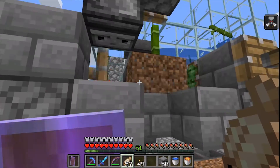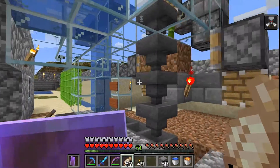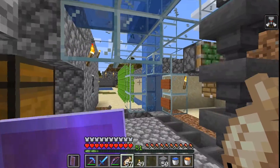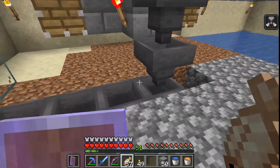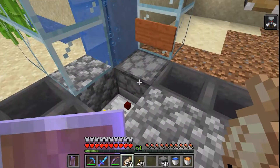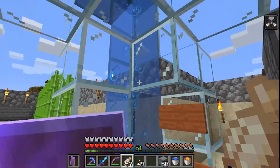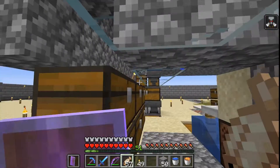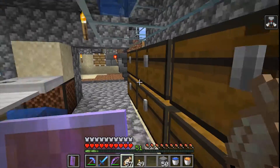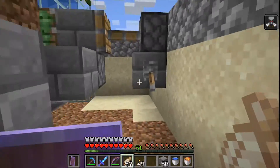It uses a zero-tick mechanic so you can farm massive amounts of bamboo. You can see it's all set up to feed into a clock that shoots bamboo out of a dropper from the hopper line, then up an elevator and into a chest — that chest is my fuel supply for the furnaces.